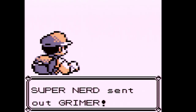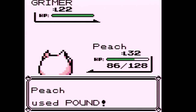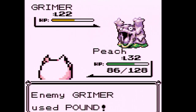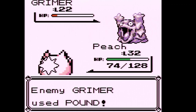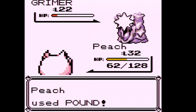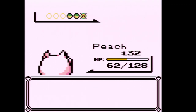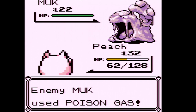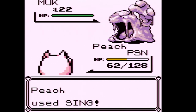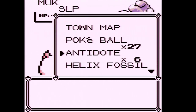Super Nerd wants to fight and sent out Grimer. Hopefully we don't get poisoned. I think this trainer actually has a Muk, come to think of it. If we get poisoned we can just use Rest instead of wasting an antidote. This is essentially a Pound contest since we're 10 levels higher. It does send out Muk, so I'm going to try to use Sing and Pound it to death — though that doesn't really work as well as I thought.